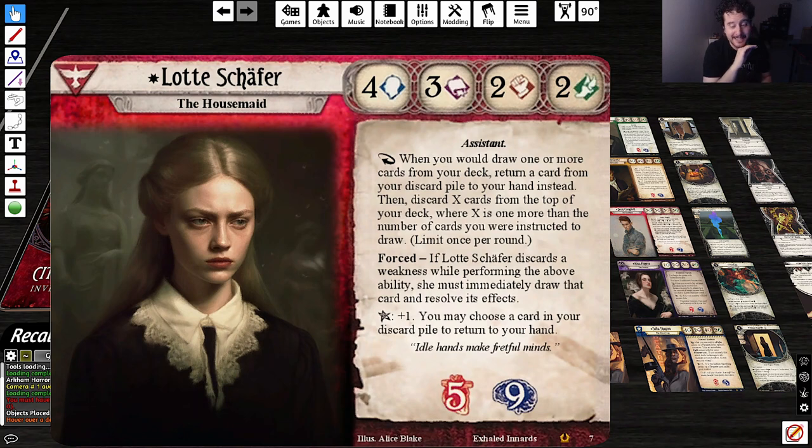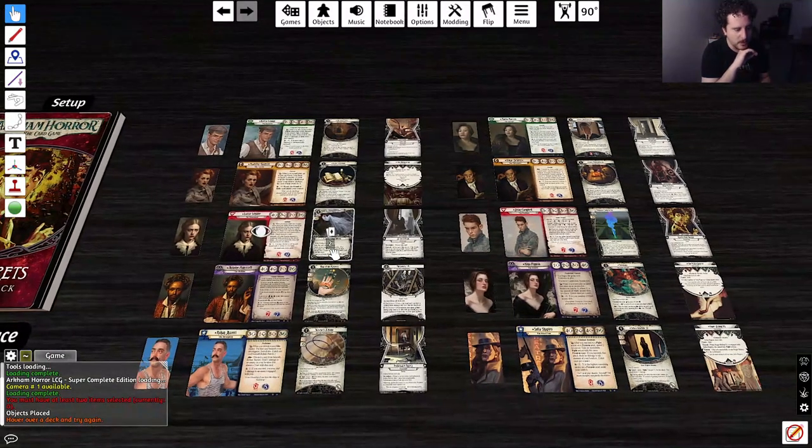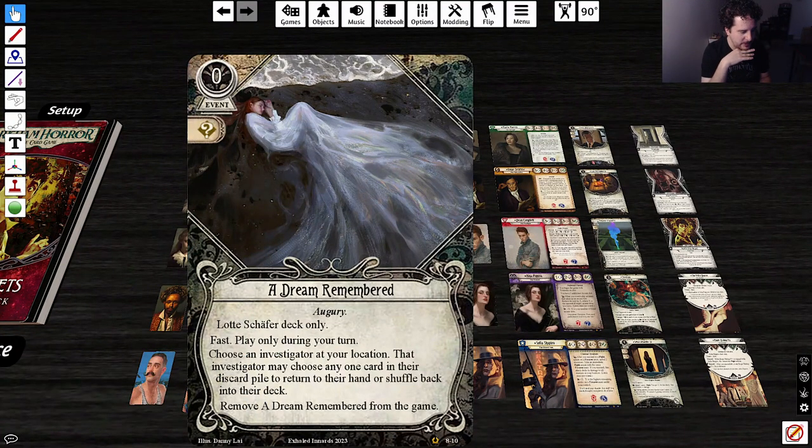It's in the very nature of custom design to explore spaces that haven't been explored in the game. I kind of like this one — I'd love to try it because the dredge mechanic seems very fun. The dredge mechanic seems very good, especially because at the start you just go nuts. We also have three copies of 'A Dream Remembered' and one copy of 'The White Woman.' A Dream Remembered is a zero-cost fast event — choose an investigator at your location, who may choose any one card in their discard pile to return to their hand or shuffle back into their deck.